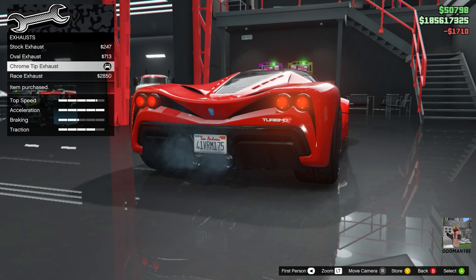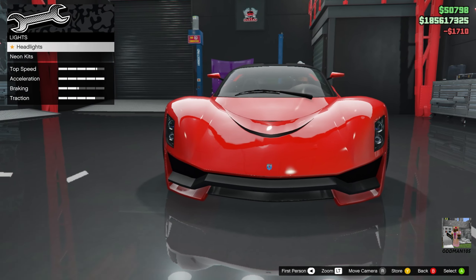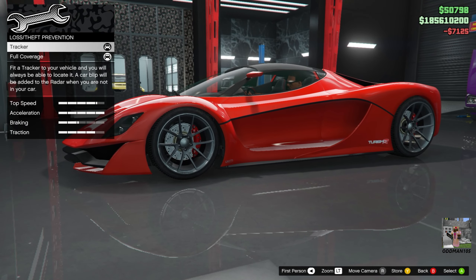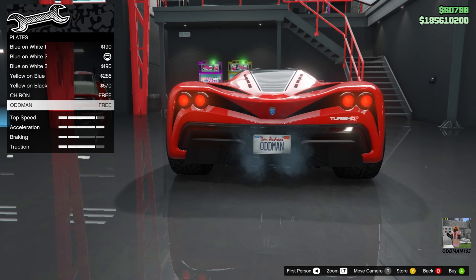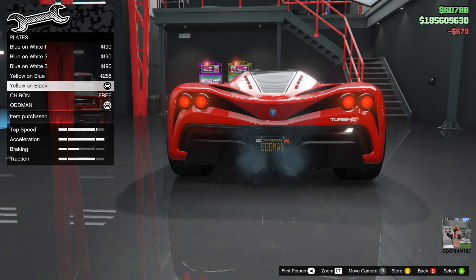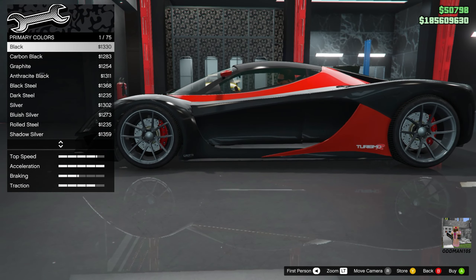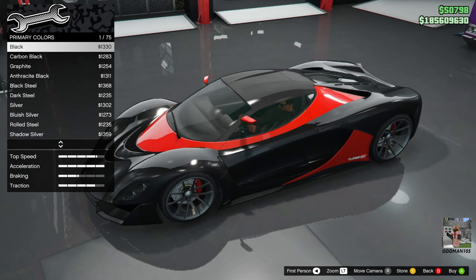Let's put some chrome tips on it. Horn, wheels — leaf standard. Lights and headlights: let's go xenon. We won't do a neon kit for this. Plates — black and yellow, you already know what it is. God, this is a gorgeous car. For the respray primary, let's go metallic and carbon black. It's got a silver pearl — let's leave the pearl alone for now and come back to that.